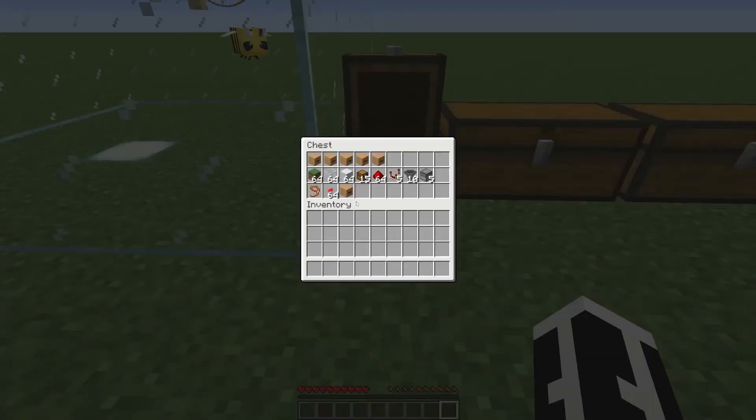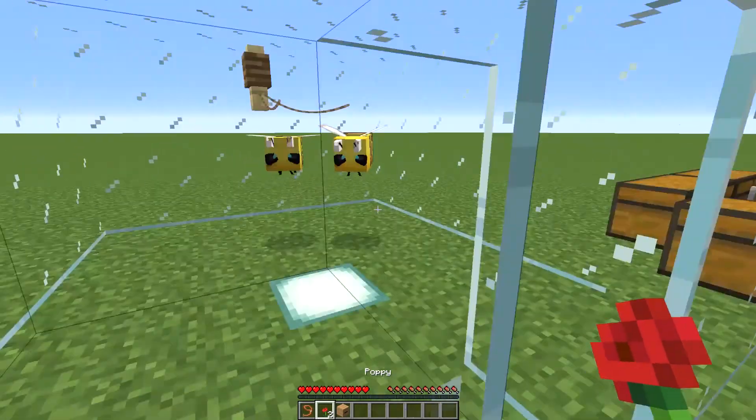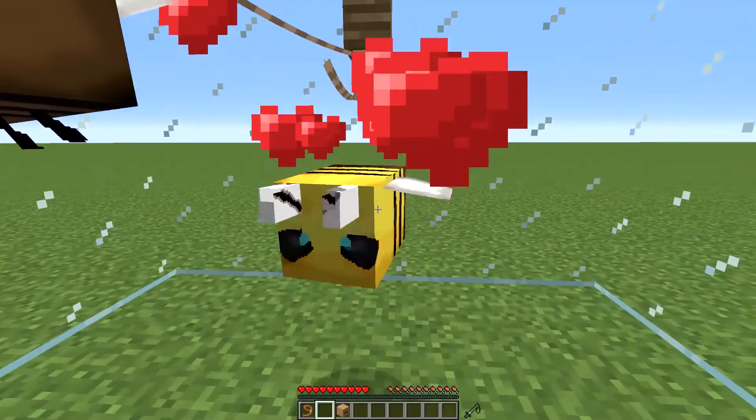To get everything going, you take a beehive and some flowers, and you just breed these guys up.